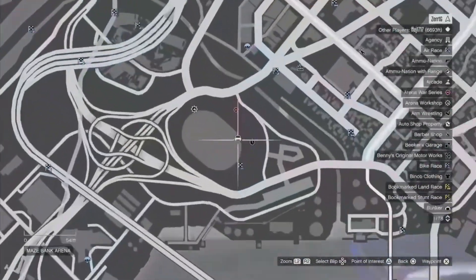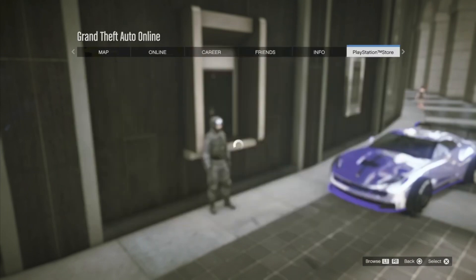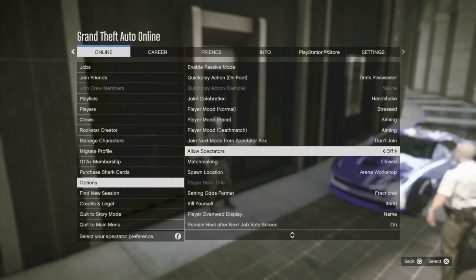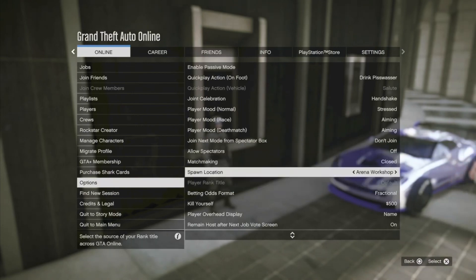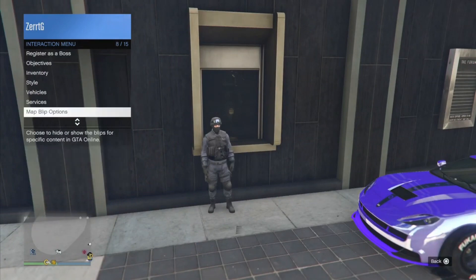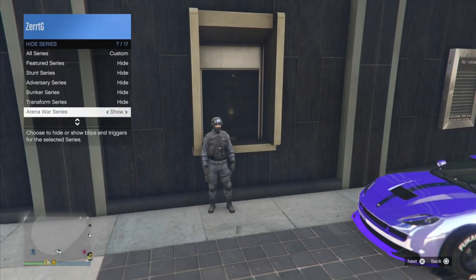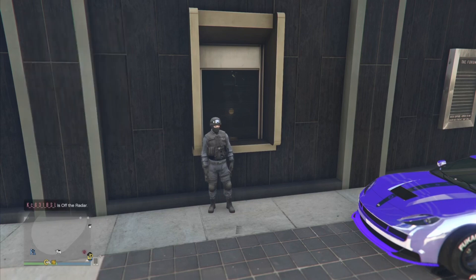To start, make your way to the Arena War location and find yourself one of these ticket booths. Open up your pause menu, go to Online, then Options. Turn Allow Spectators to off and turn Matchmaking to Closed. Then open up your interaction menu, go to Map Options, Series Modes, Arena War Series, and make sure that this is set to Show.